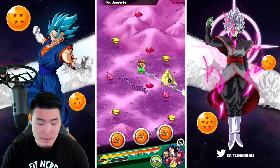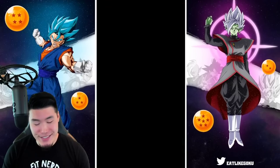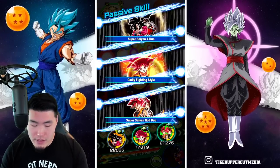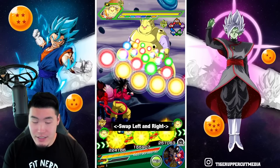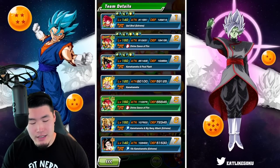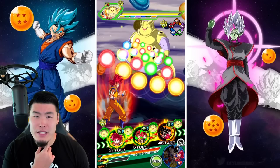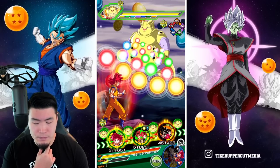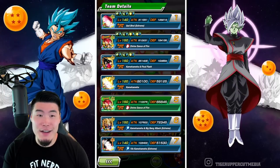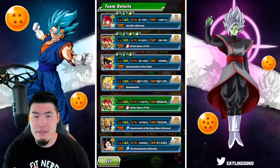If we don't succeed, we'll just keep trying — we'll try again, it's all good. We are facing the Fat Janemba first. We have a pretty good rotation with the Godku, who obviously is going to be tanking like crazy. And then the Super Saiyan Gods should do some good damage. The LR Super Saiyan 4s I think will be fine as well. I'm a little bit concerned about the defense, but I think they should hold up against the Fat Janemba.